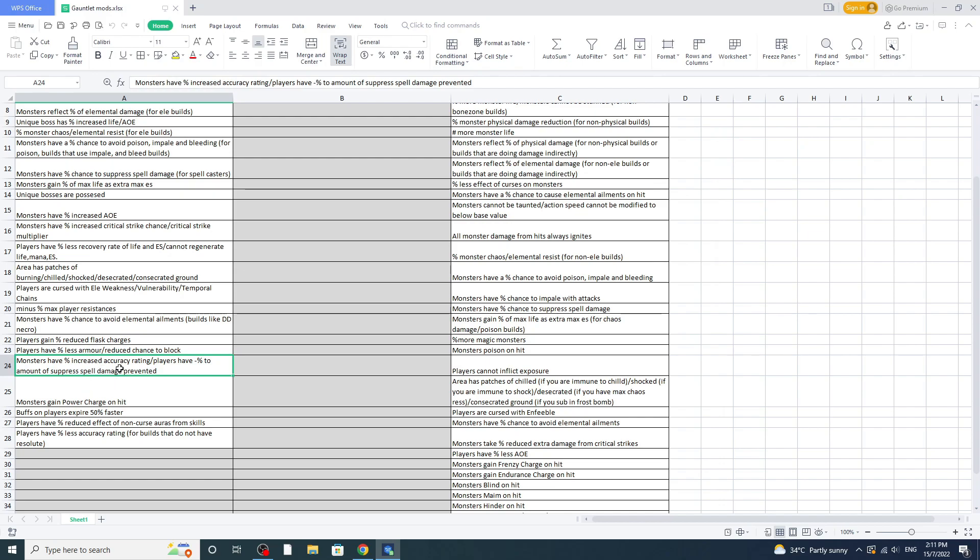Next, 'monsters have increased accuracy' — this pairs with spell suppression. In the gauntlet you want to have some form of spell suppression, and reducing the amount of spell suppression damage effectiveness is something I don't want. I want maximum effectiveness from spell suppression. Next, 'gain power charges on hit' — power charges on monsters are just insane, so don't run this.